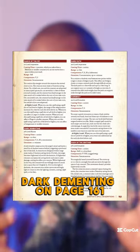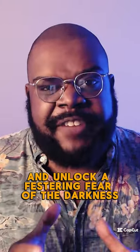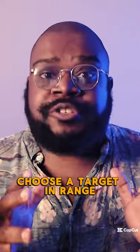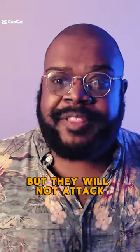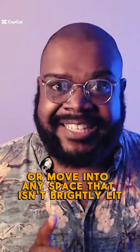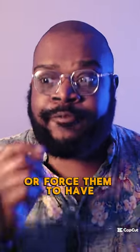Finally, your fifth level spell: Dark Dementing on page 161. Choose a target in range and unlock a festering fear of the darkness. On a failed charisma saving throw, not only are they frightened of you, but they will not attack or move into any space that isn't brightly lit. Dim light or darkness will make them run towards the brightest source of light or force them to try to make their own source of light.